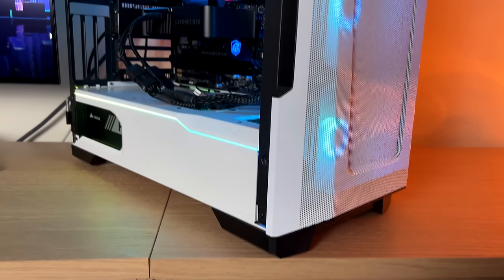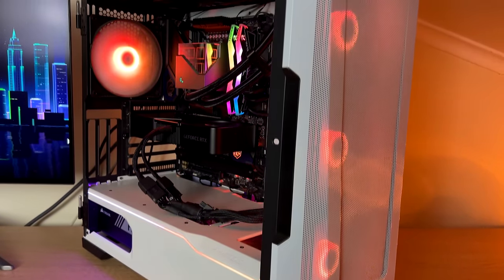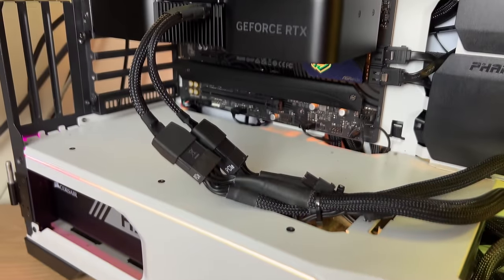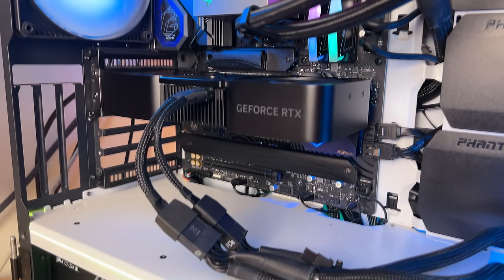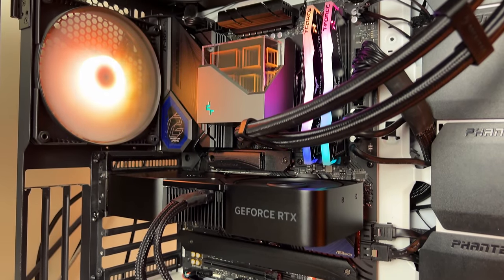Today I'm only testing at 1440p, with and without DLSS and frame generation. Tomorrow I'll have another test with an overclocked version of the 4070 Super at 4K resolution, so stay tuned for that. We're pairing it with a Ryzen 9 7950X 3D with half its cores disabled — only running the 3D vCache cores — 32 gigabytes of DDR5-6000 MHz CL30 RAM, and a 2 terabyte SSD for all games tested.